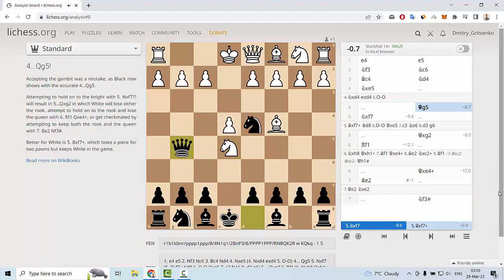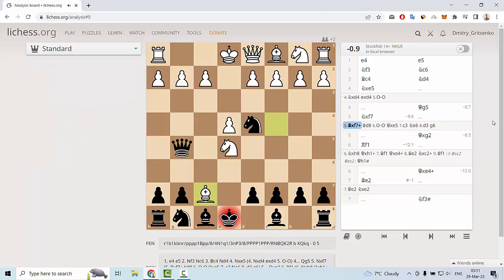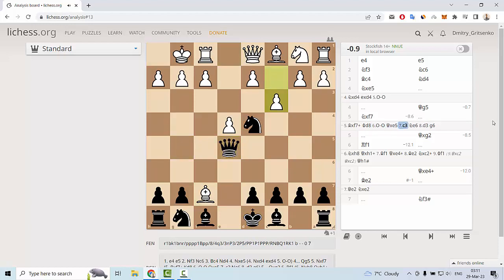After queen g5, we can see a very interesting variation where black allows white to play knight f7 — and this is a fork. But of course, we can play queen g2 after this move. White can also play bishop f7 instead of knight f7, which is the most powerful move in this position.